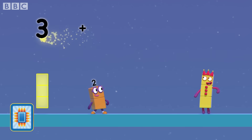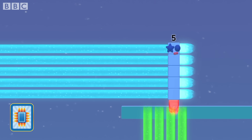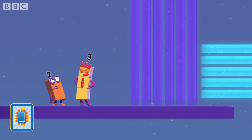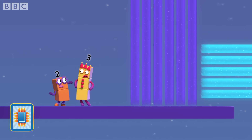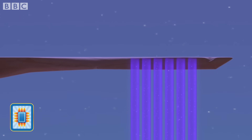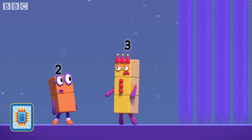Three plus two equals five! Hooray! But how do we get up there? We can't make anything that's six blocks wide. We've only got five blocks between us.